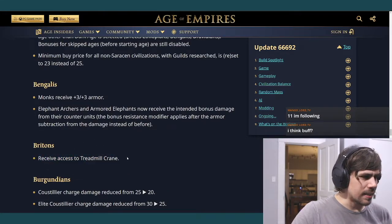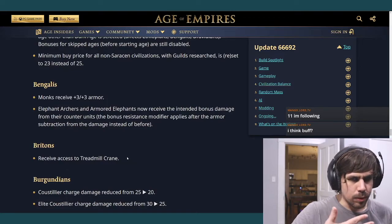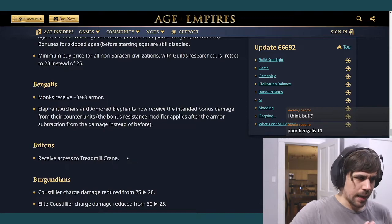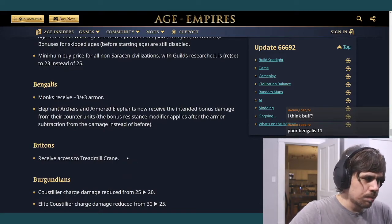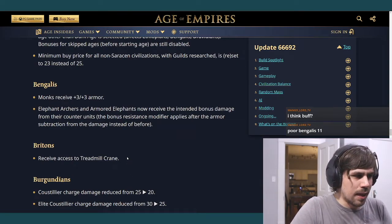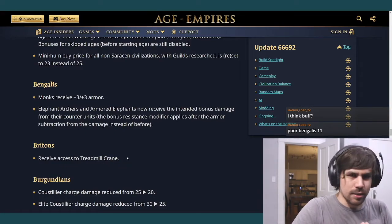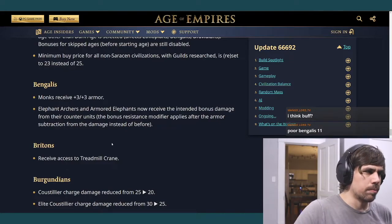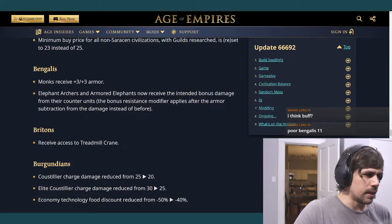Britons receive access to Treadmill Crane. Buildings can be produced faster — it's rarely researched in RM games but in deathmatch, Treadmill Crane is one of the most important techs for a civilization, since building everything 20% faster right at the start is very helpful. This makes Britons a lot better in deathmatch. For normal RM it won't change much since it's rarely researched.